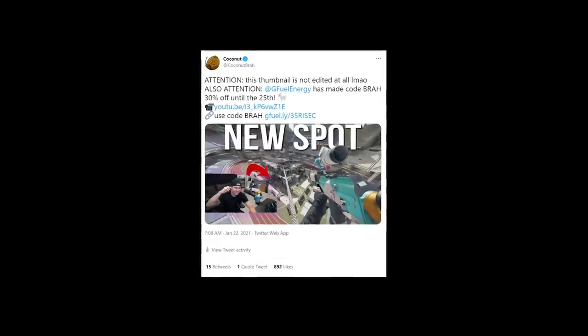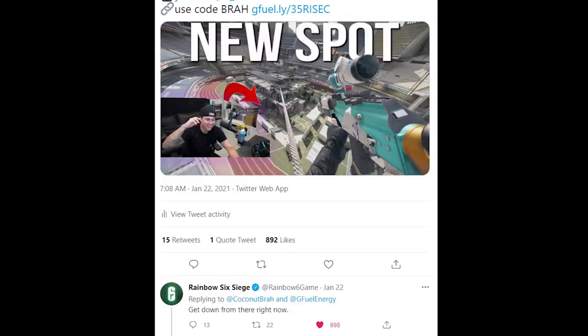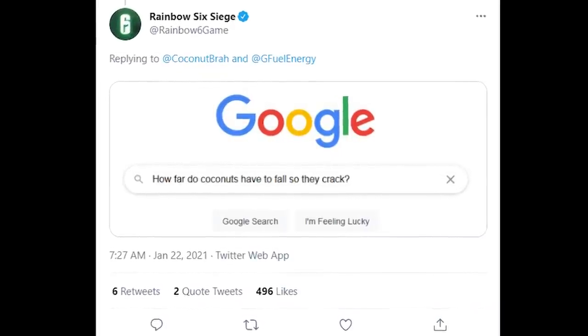Secret bonus tip: if you want Ubisoft or Rainbow Six Siege's attention on Twitter, all you have to do is break their game and tweet it at them with something super sarcastic. Depending on who's on the account that day, you'll probably get roasted accordingly.